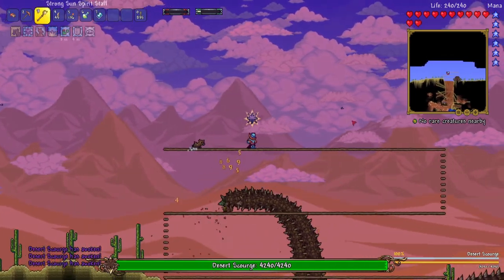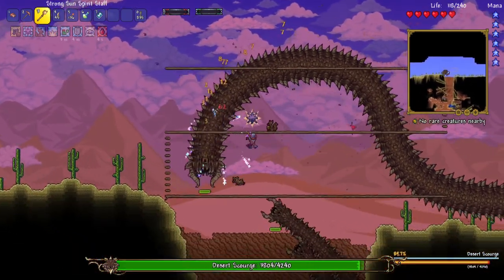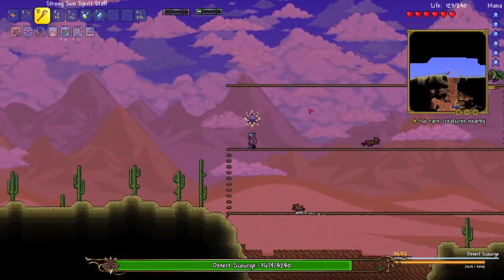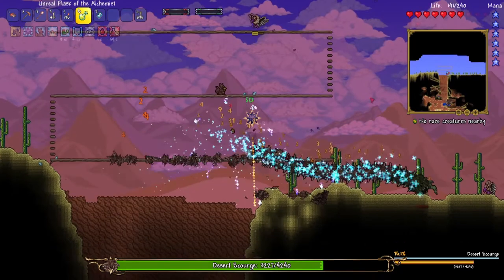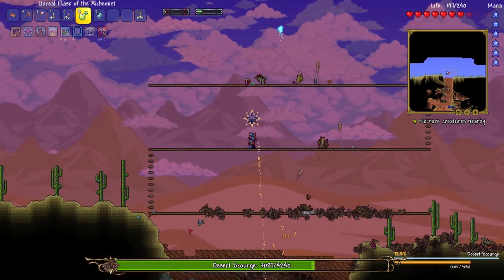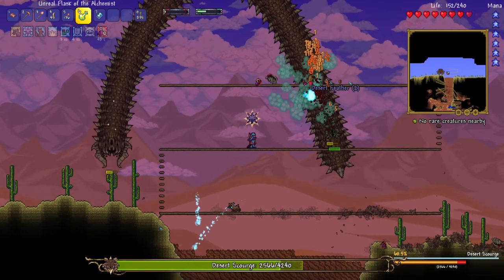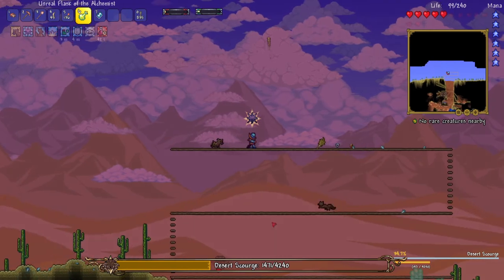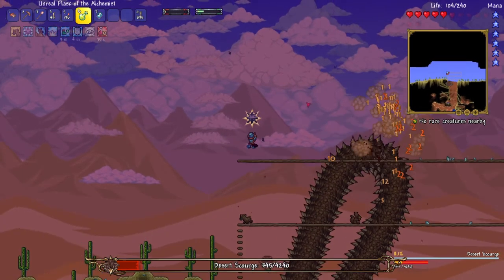If the summons don't do enough damage, I will just switch to my other weapons. Alright, these things are crazy. Yeah, these things are doing no damage. That's much better. I think the two little ones are dead — at least I know one of them is. This worm is insane. Got stuck by the horns there. Yeah, this boss is really easy.